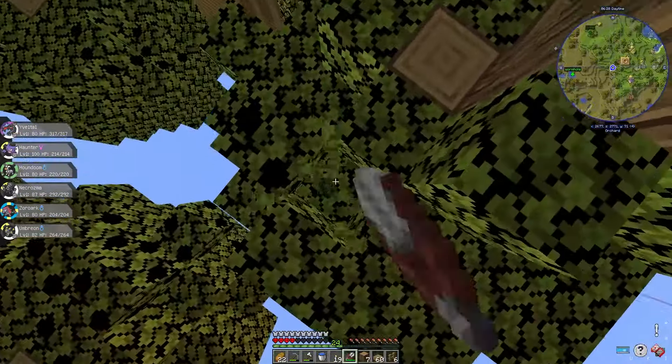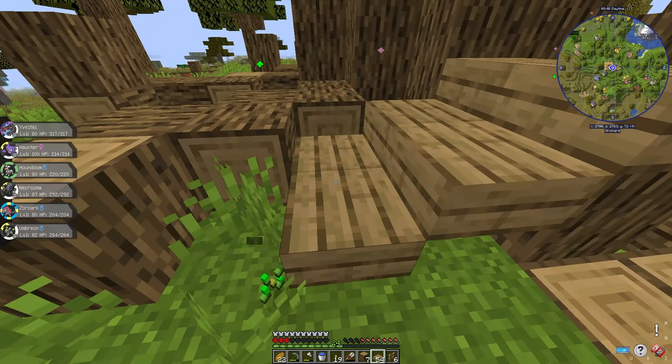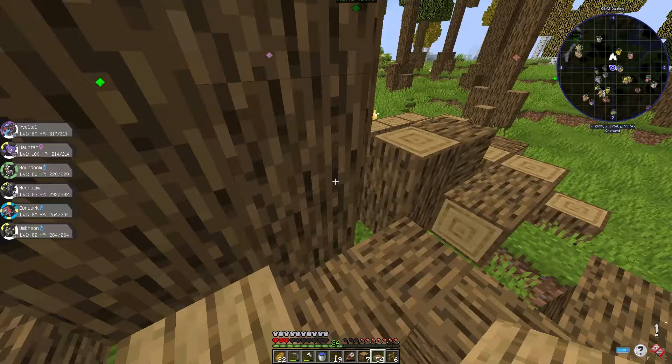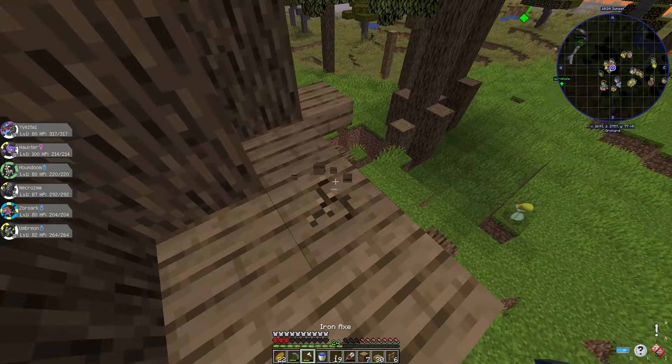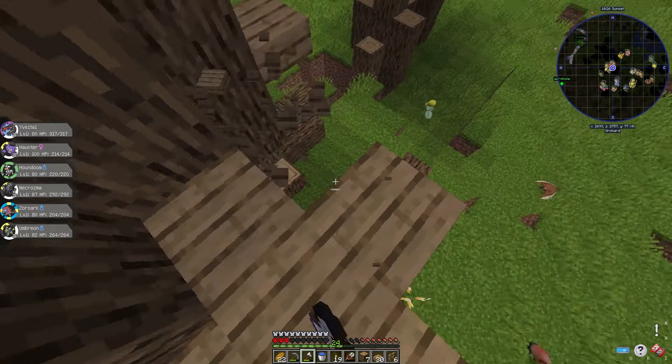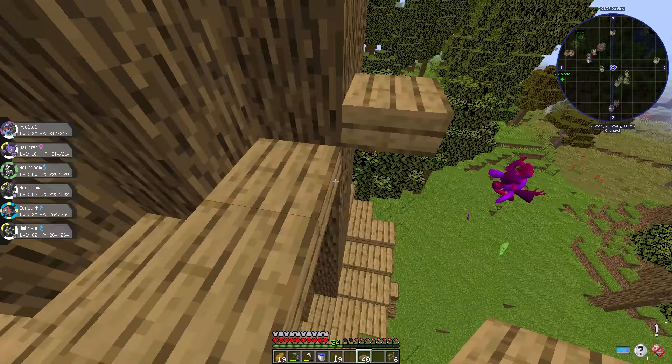I also spent a day farming leaves, because I would need a lot to cover the top of the tree. Next, I began working on how we would actually get up the treehouse — I started making little slab platforms all the way up. For some reason, I did this on 3 hearts, which was pretty ballsy of me. By the end of the day, I was about halfway done.